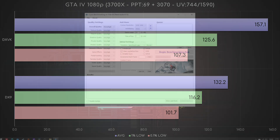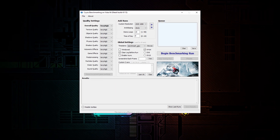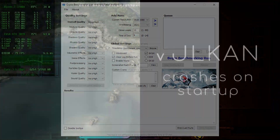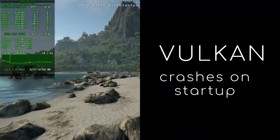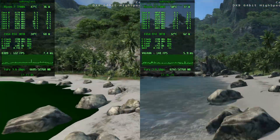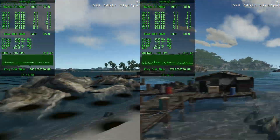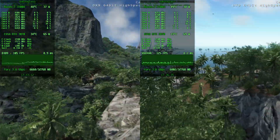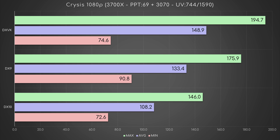Secondly, Crysis 64-bit at max settings, benchmarked with its old but gold tool. Sadly, DXVK didn't work with DX10, but only with DX9. However, as you can notice, it even managed to fix the latter's corrupted water. Here are the results: while the min FPS are aligned with the DX10 results, the average FPS are higher than DX10's max. I'm even more impressed.